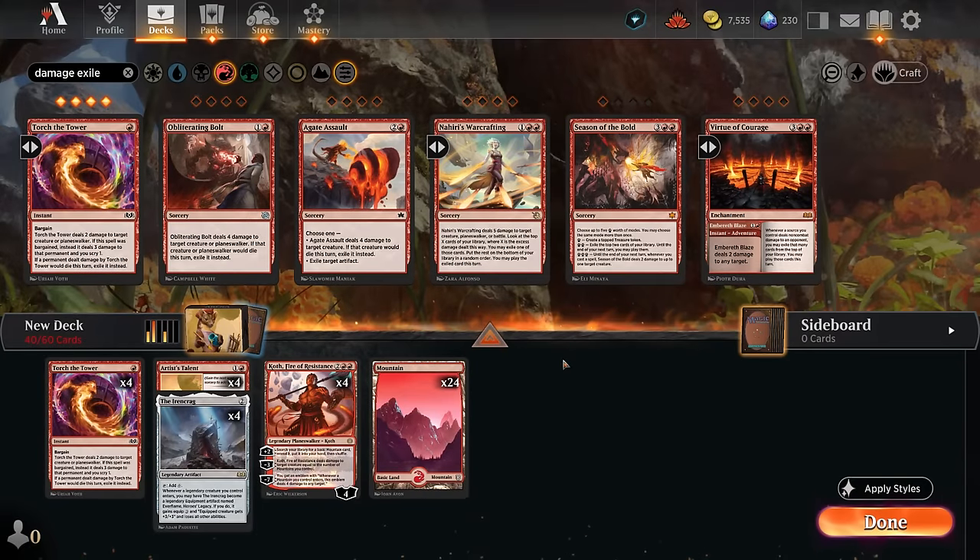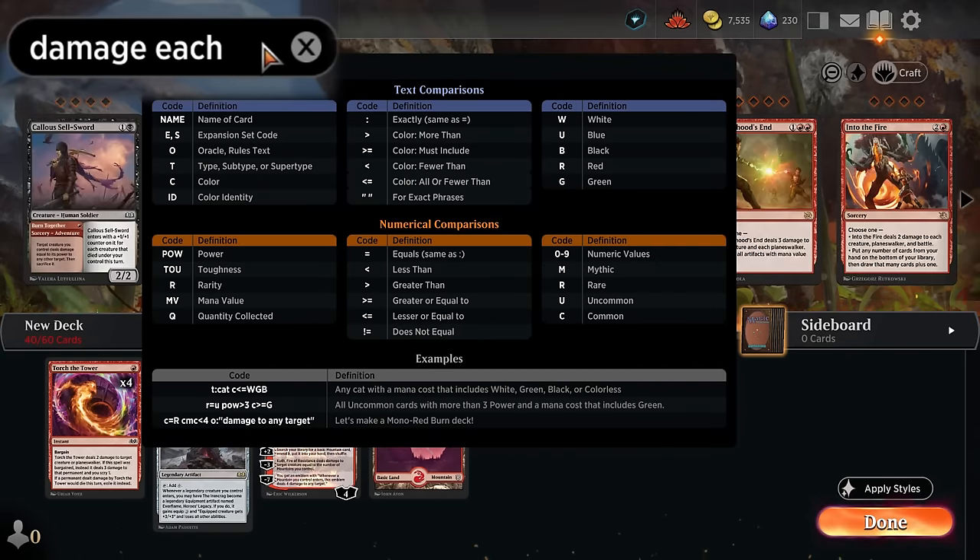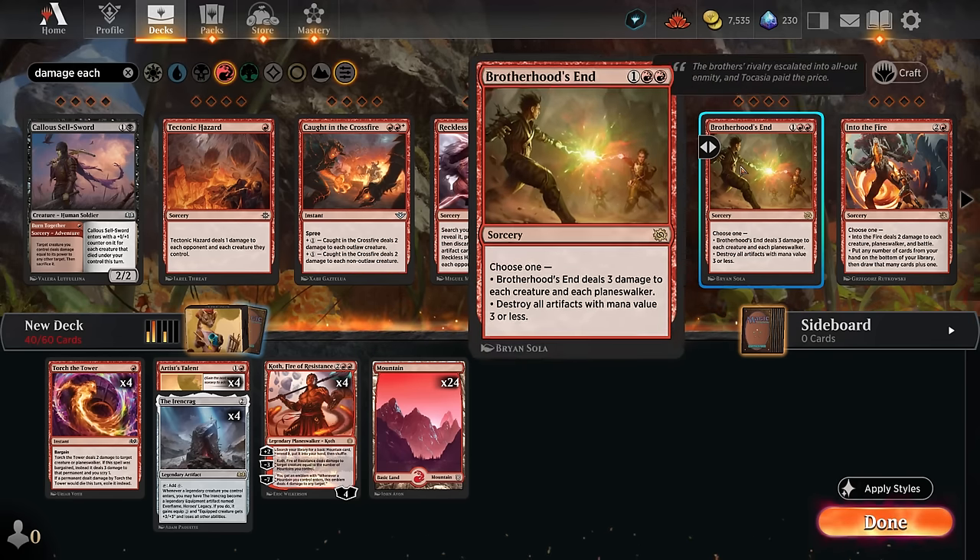Think about what the deck's game plan is: keep the board clear, draw cards, level up our talents, and deploy our planeswalkers to get those ultimates. Against decks that generate multiple tokens at once, one-for-one spot removal won't be enough — at some point they'll make too many tokens. So we need some kind of board wipe, and filtering for effects that damage each creature will reveal some potential sweepers.